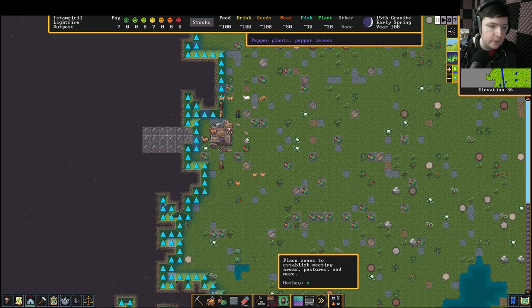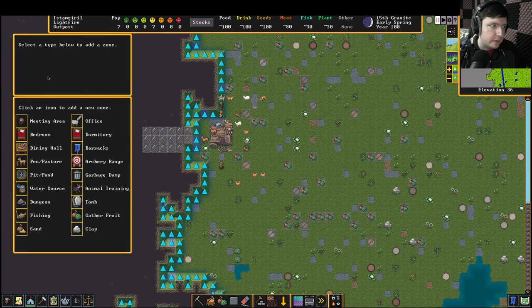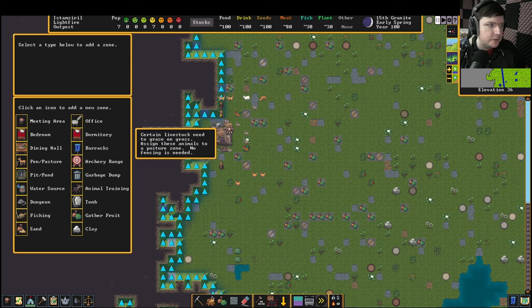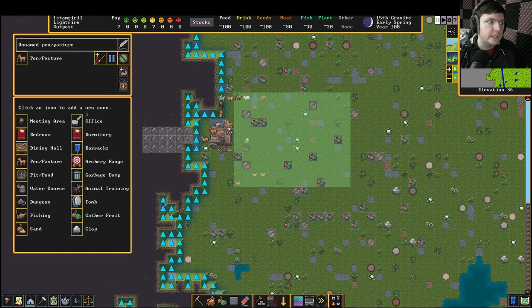Now we're also going to place a zone. This is our zone button down here. Every time you open up a new window, a help window will come up, which is very nice, but I'm going to explain things myself. Like I said, there is a tutorial in the game. We are going to create a pen and pasture zone. So we're just going to click on the pen and pasture icon, click one corner and click to the other corner, and then press accept. So now we have a pen and pasture.